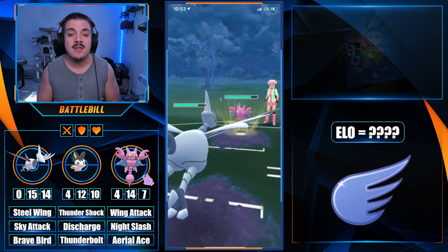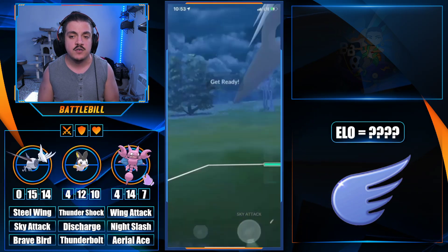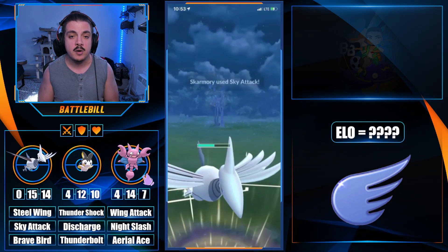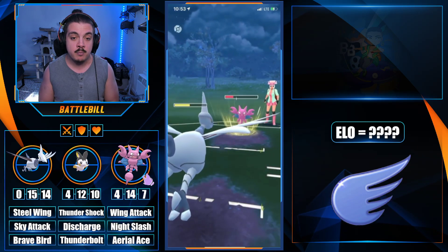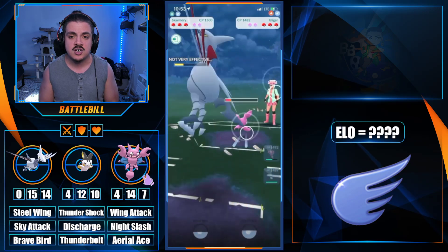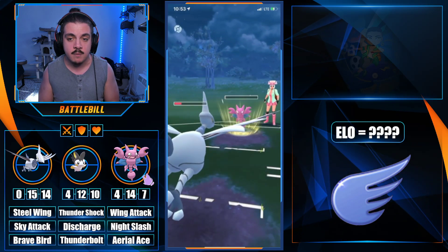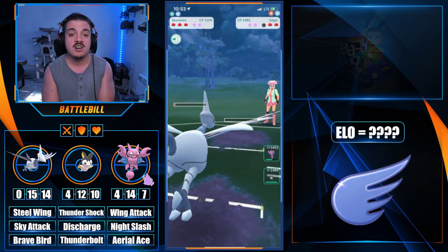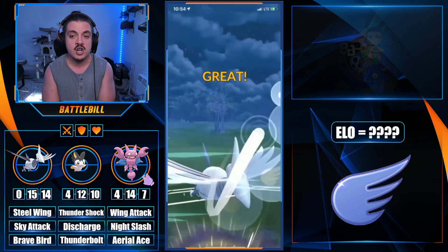We catch a Sky Attack on our Skarmory — being the steel type, it eats all that damage really well. Our opponent brings in their Gligar against our Skarmory, which is not a positive matchup for them because we resist their Wing Attacks and we're dealing neutral damage. We steel wing away applying fast move pressure. We commit to a farm down and survive the Night Slash coming through, which allows us to flip switch, and that Altaria has no energy — so it's huge.